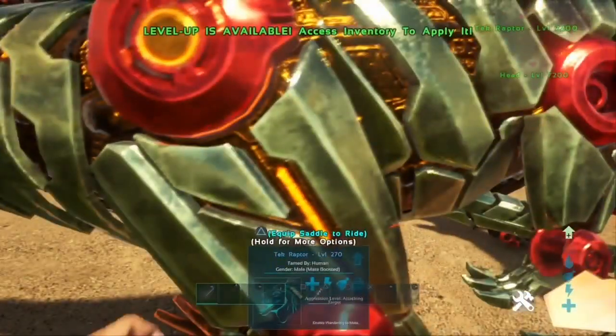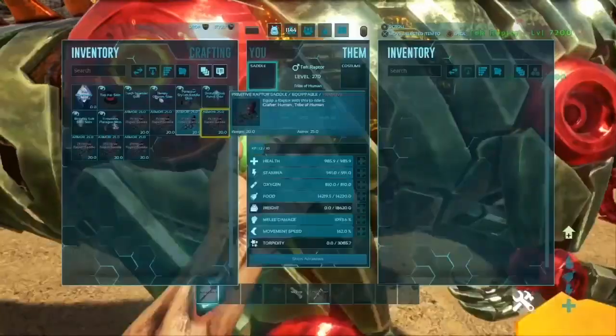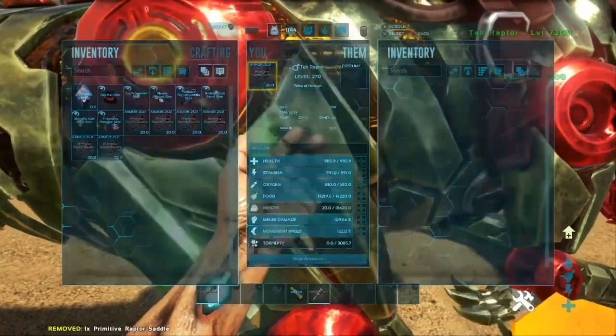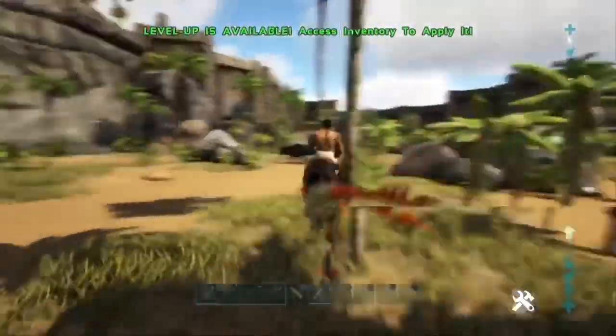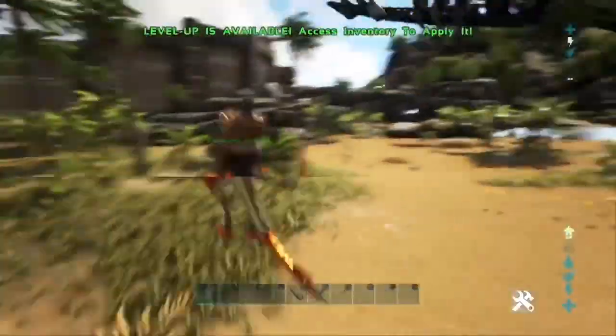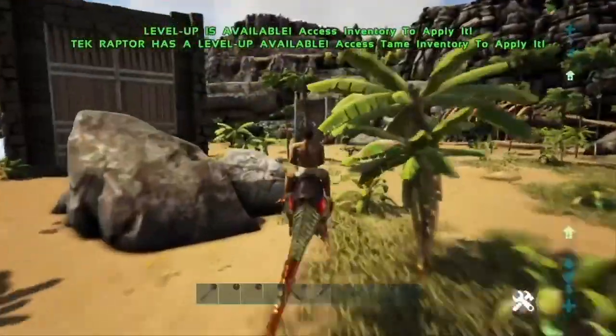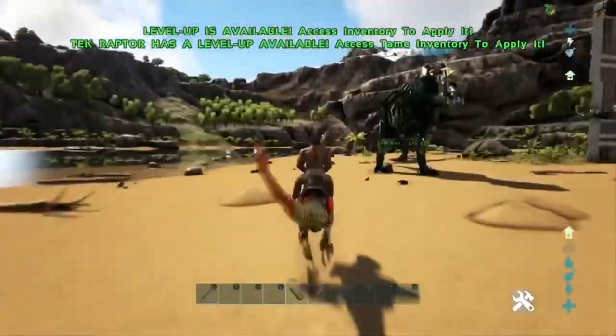Let me put a saddle on you since you look pretty cool. They look like Iron Man, kind of. Come here. There we go. So, we have a raptor — just like any other raptor. It'd be cool if they changed the sounds that they made, made it sound more bionic, but of course they didn't.